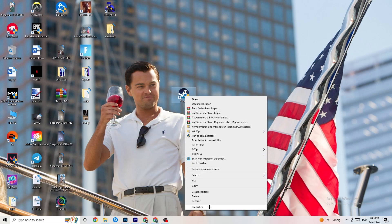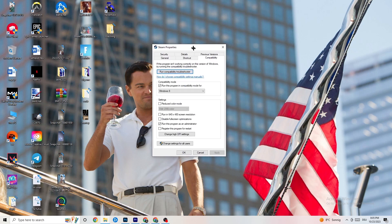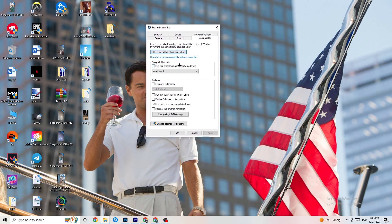If that doesn't work, right-click the launcher shortcut again and go down to Properties, then left-click it so the tab pops up. Navigate to the Compatibility tab. Now copy these settings: enable 'Run this program in compatibility mode' and select the latest Windows version you have. Then disable 'Reduce color mode', disable 'Run in 640x480 screen resolution', disable 'Full screen optimizations', and enable 'Run this program as an administrator'. Hit Apply and OK.